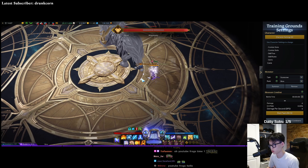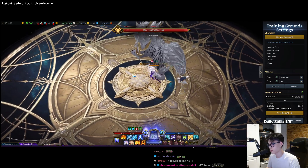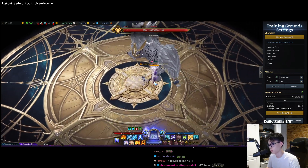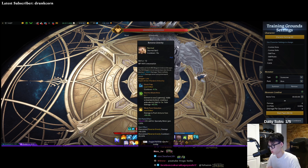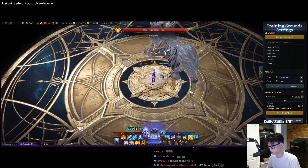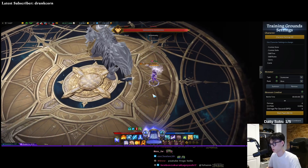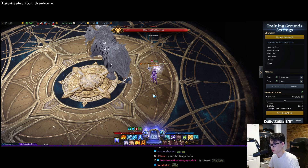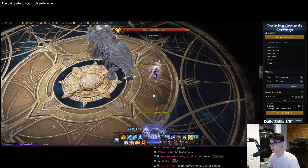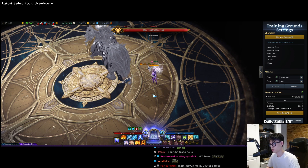Obviously, one of the biggest cons of this build is the fact that you have to be in melee range 90% of the time. That's because Reverse Gravity is going to be your second biggest wealth meter gen skill now, and you have to be in melee range. So it can be very troublesome to play this build, especially if you're new to Ignition or you're new to a raid. This build is very, very advanced. That's why I recommend it mainly for advanced players who already have very deep knowledge of the raid.